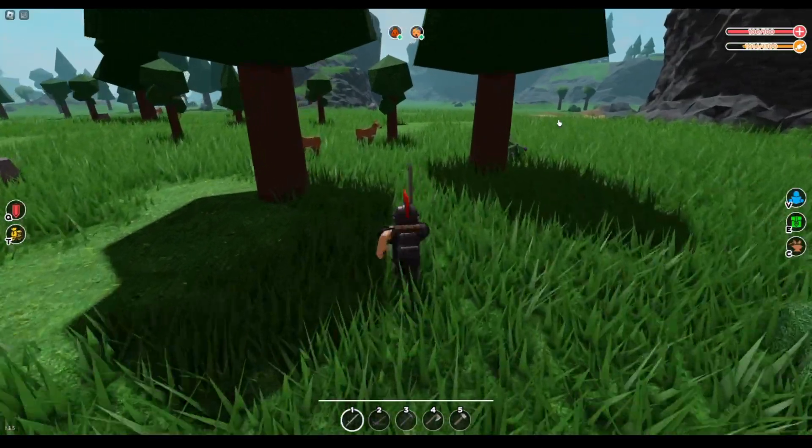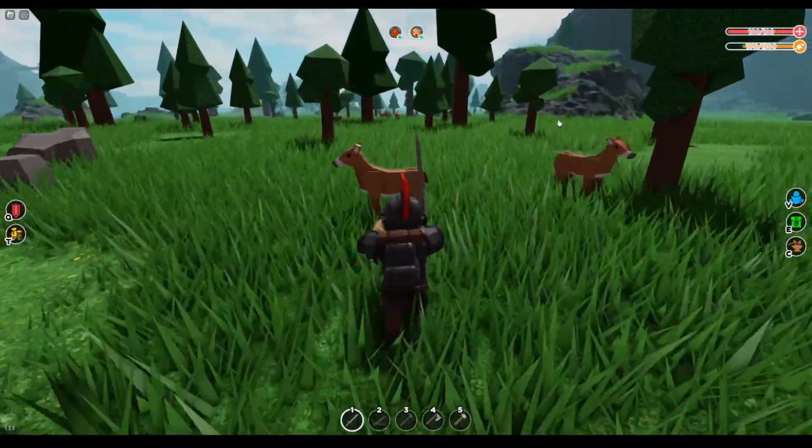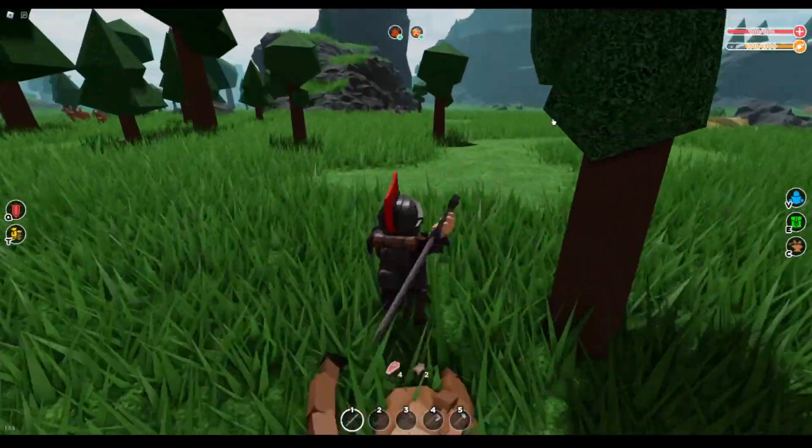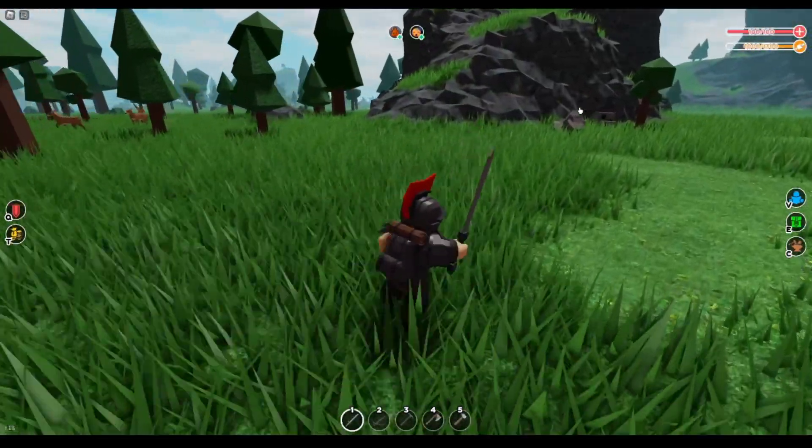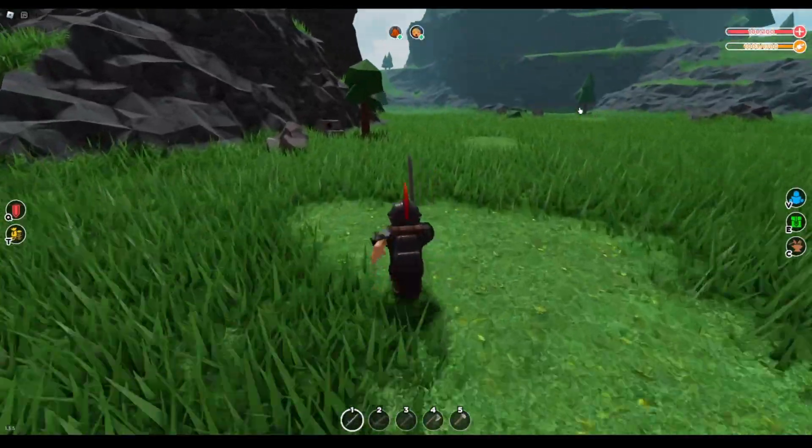The coal in the cave doesn't supply you enough, but there are plenty of coal spawns around the map. There's one right over here — it spawns one coal. Just find some coal spawns around the map to supplement your supply.